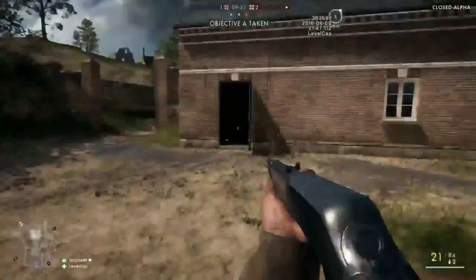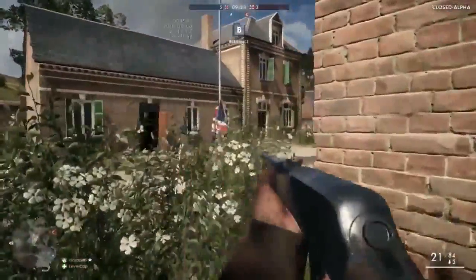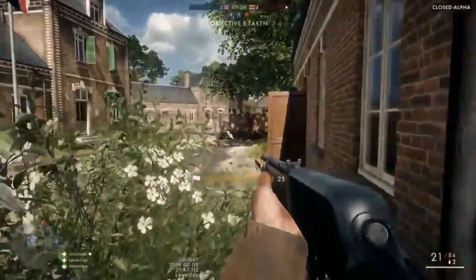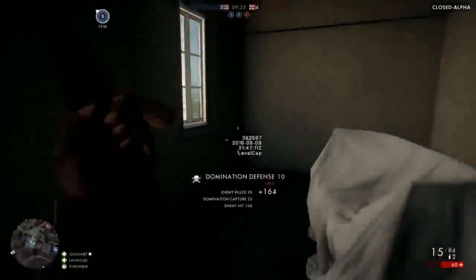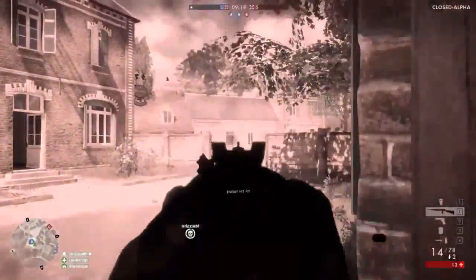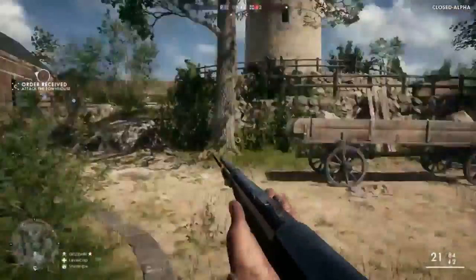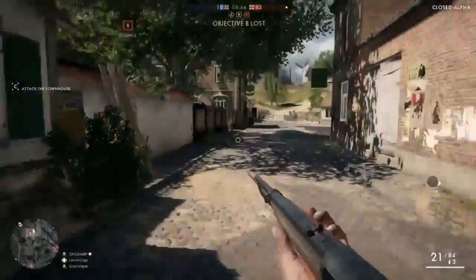This is the medic class. They use semi-automatic rifles. You have a syringe — I call it a jab — and jabs are really OP; they one-shot kill people in the alpha. You also have a medic pack, which is really cool. Every single class in the game has the same grenades: smoke, impact grenades, incendiary grenades — all those grenades.